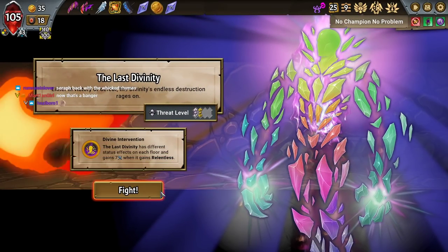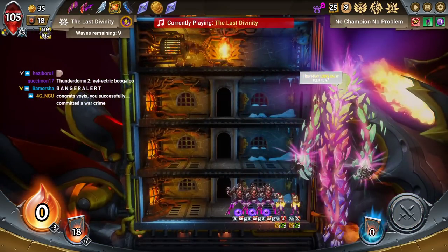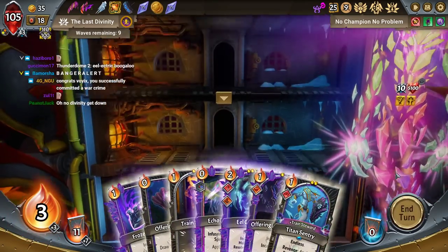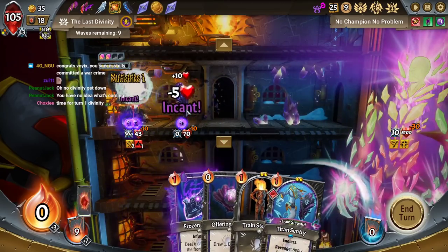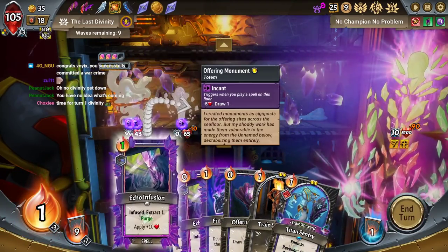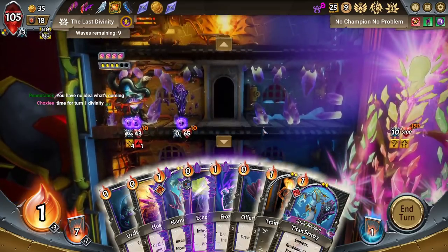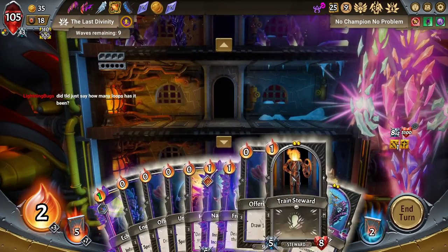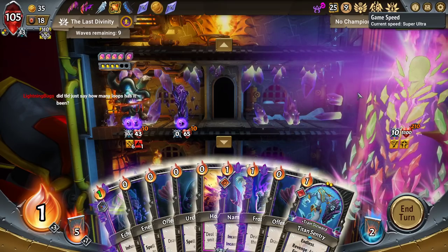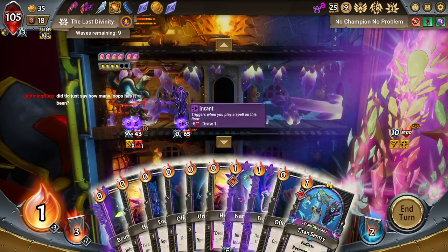I think we turn one. I think this draw means we turn one guaranteed here. Take me to Super Ultra while we set her up here. I play this card. I want to get rid of Train Steward. One, two, three, four, five, six — this has to draw two. If the last Divinity did say, how many loops has it been? Indeed. That is a line. Did that cost me energy? No, I'm just at one. I'm losing my mind.